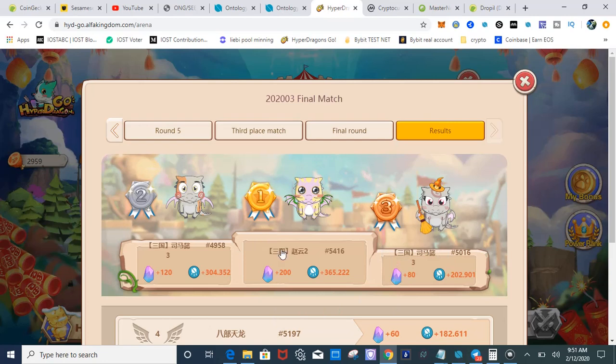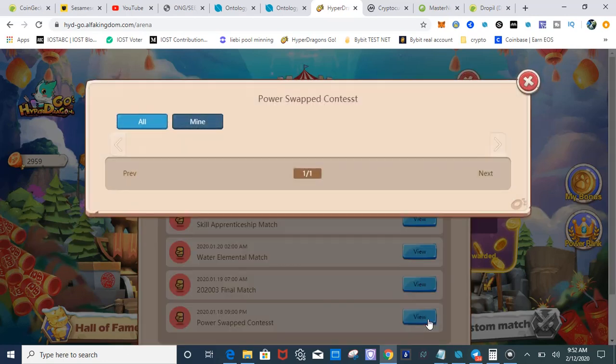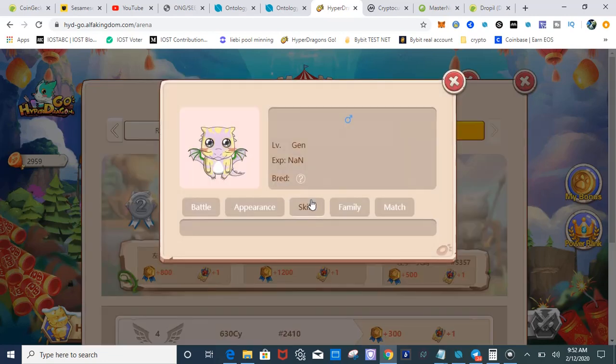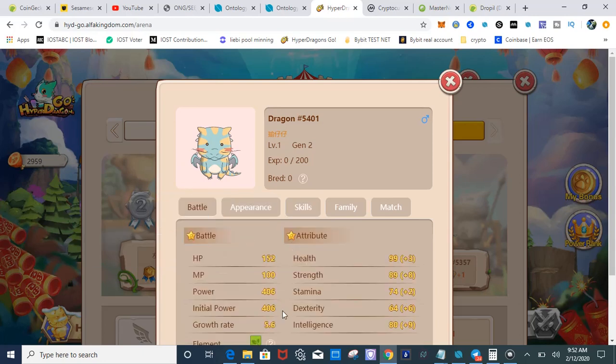This isn't financial advice by any means — this is just what I would do if I was playing this game and looking for dragons to earn income right away. Now the last tournament would be the power swap. In the power swap, you're looking for the weakest dragon you could find. These dragons are already proven that they can win, so you'll look for a dragon with this type of skill set. It has one offensive move and a very low power. For the power swap, the attributes don't really matter and the growth rate doesn't matter.